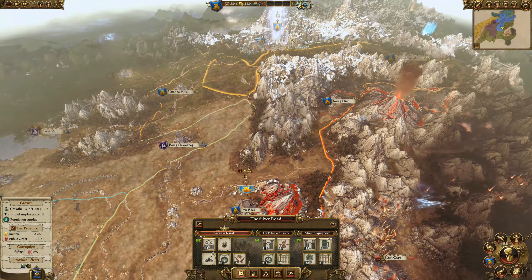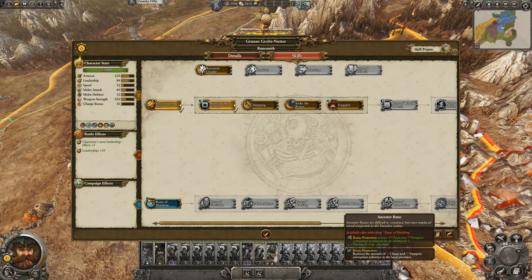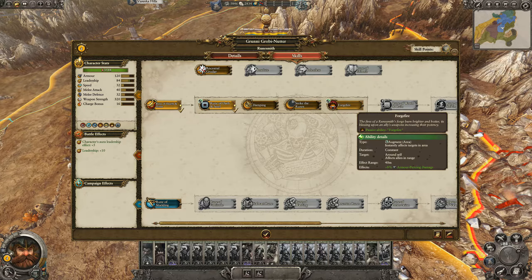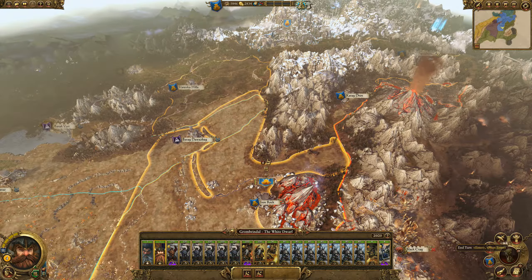I'm trying to spend money as we make it. We need to wait until we get a population surplus. We're going to get no growth in local province — that's nice. I do want to get the forge fire and all the active buildings. Alright, get some more turns done.